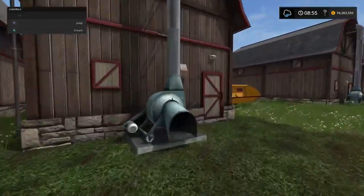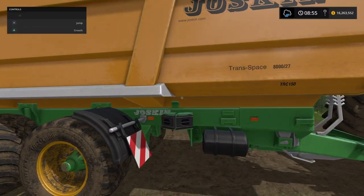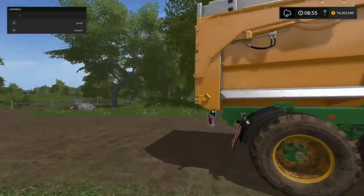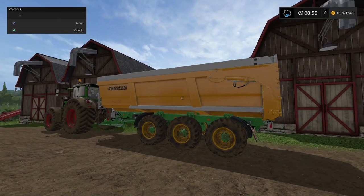So what I did was this. I've got the Joskin — Transpace 8027. This is a 31,000 litre trailer, which means if I fill that with hay, that's about 1,000 off exactly what I need for the mix. So that's what I've been using for that.